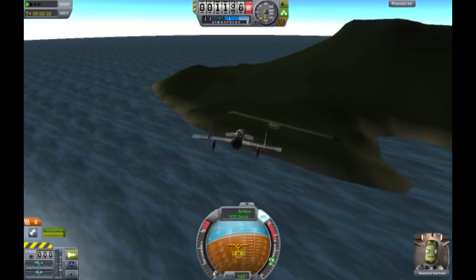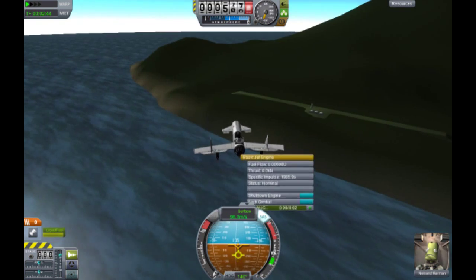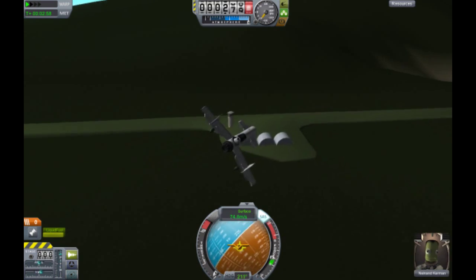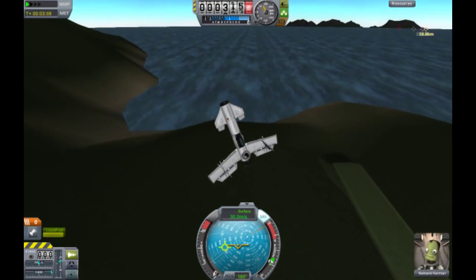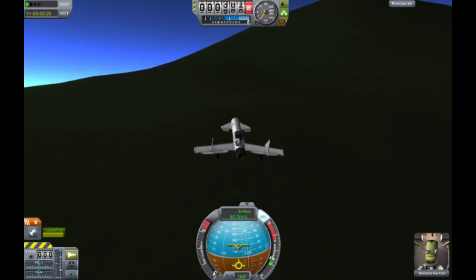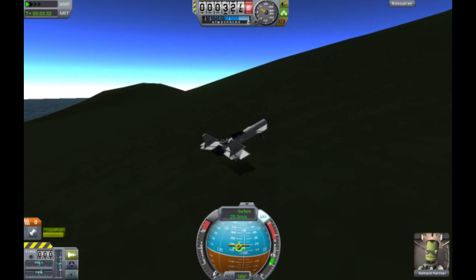Throttle down to zero, testing the gliding — and the gliding on this thing is immense. I'm totally blown away with this ship. It's got the fewest part count — like 17 parts — but that just goes to show that smaller planes can be better than big planes.